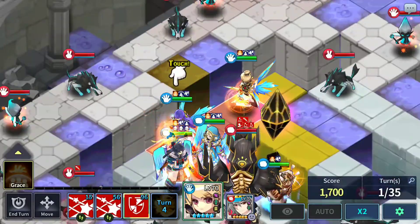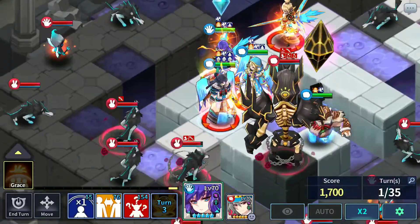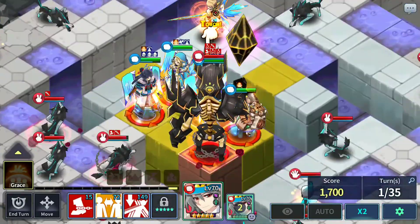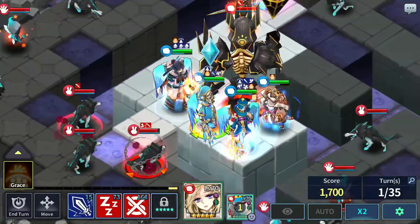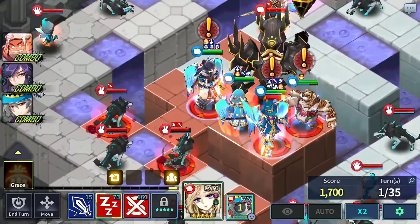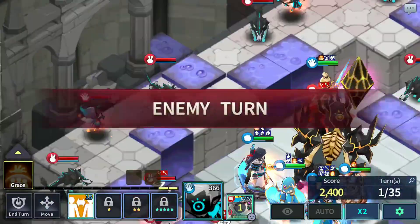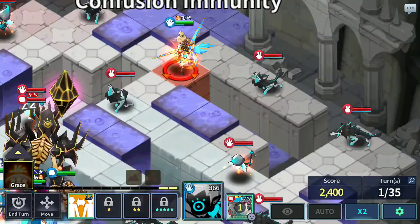We're going to move Chris right here. Chris is going to use the skill on our heroes, so Persona is going to do something very different — we're going to swap Warion with Persona. We want to move the boss right here. That will make the boss face the other direction.